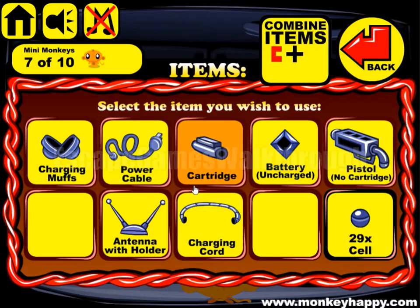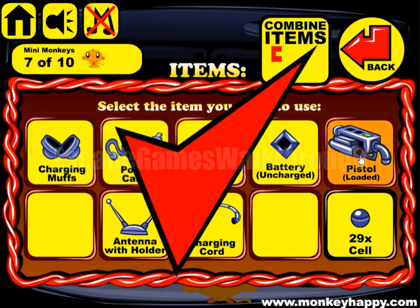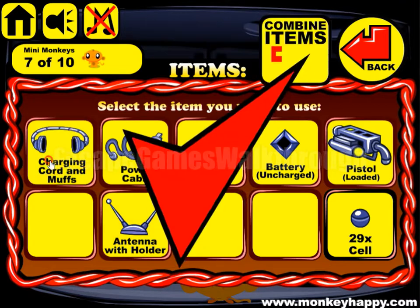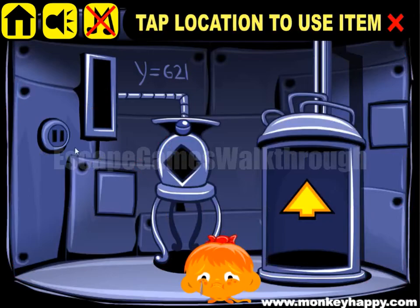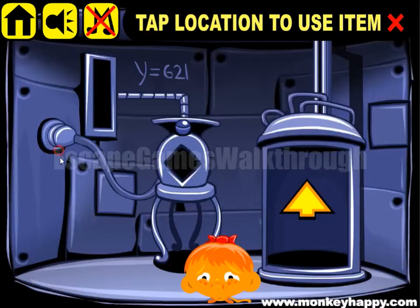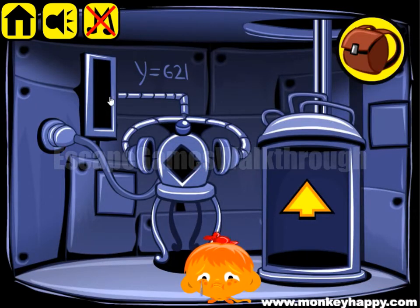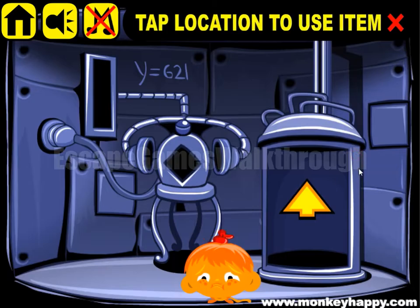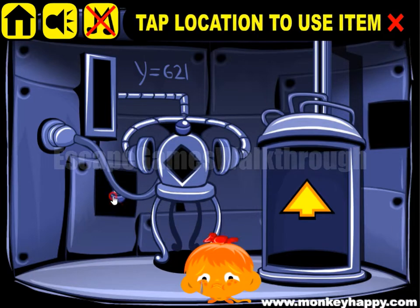Now we've got a cartridge, so we can charge the pistol. And also we can charge in muffs and charging cords, so we can make them. Set this power cord here, add a charging cord and muffins. And now we need a lever to activate it. Also we have a pistol, and it is loaded.